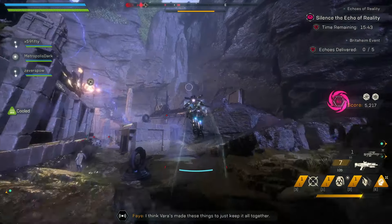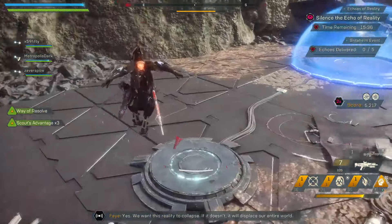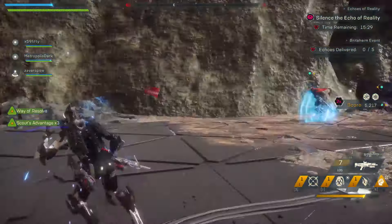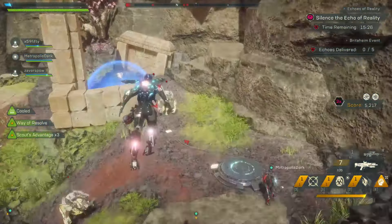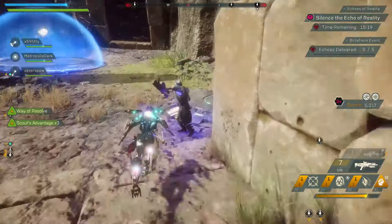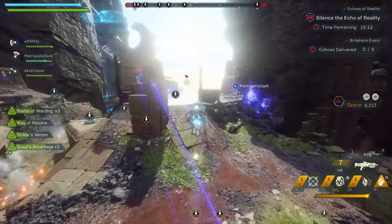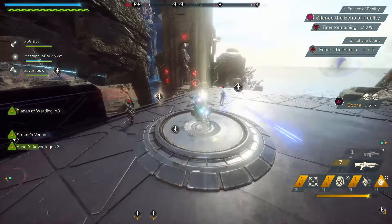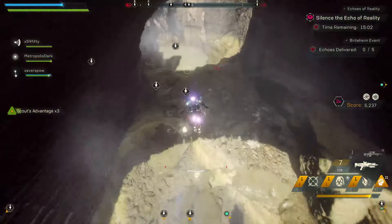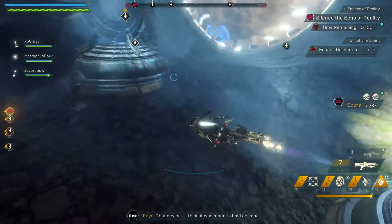Britaheim is probably the most confusing out of all the current puzzles. It requires getting echoes and then putting those echoes in an underwater area to unlock an extra echo. The echoes up top are locked behind pressure plates, so it's helpful if you have one person stand on the pressure plate and another person grab the echo. If you are fast enough though, most of them you can actually do on your own — at least with the Interceptor.